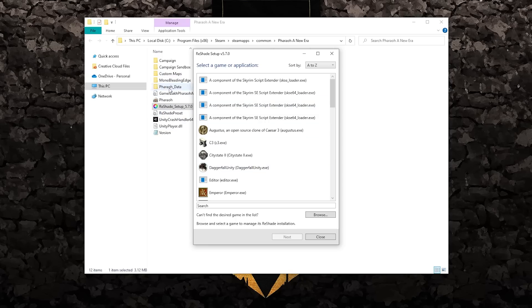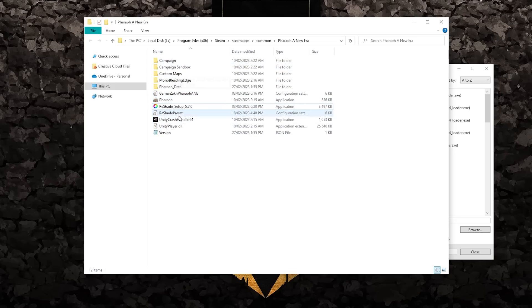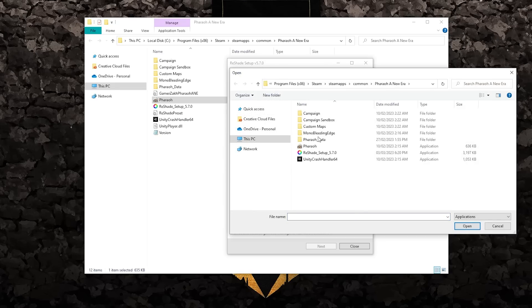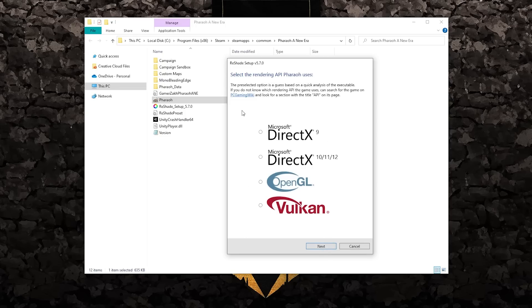In the Pharaoh A New Era directory, I placed the ReShade setup EXE in this folder for convenience — it doesn't have to be there. Double-click the ReShade setup, and you'll need to tell ReShade where the game's EXE is. Browse to the Pharaoh install directory — wherever you installed the game, whether GOG or Steam version — click once on the Pharaoh application, press Open, then click Next.